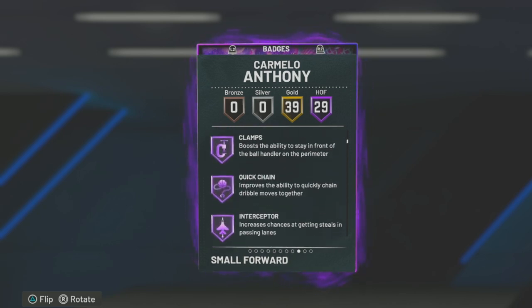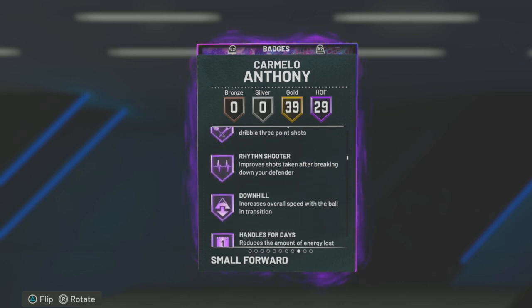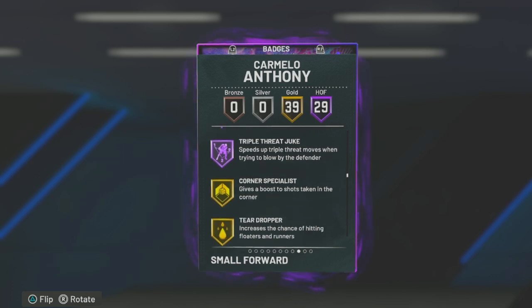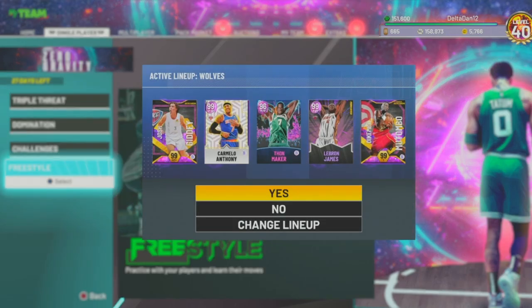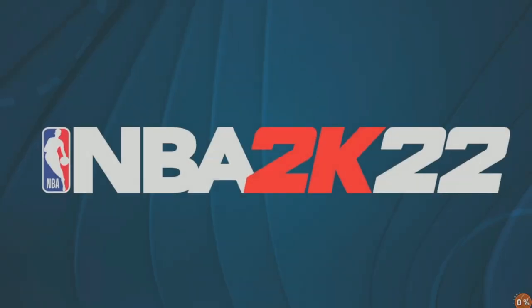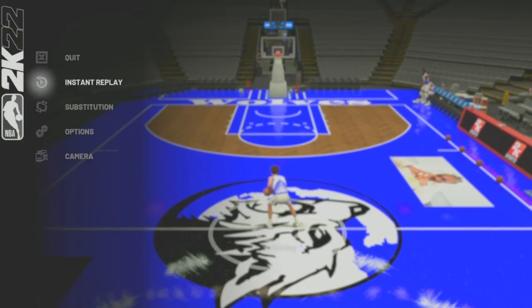29 Hall of Fame badges, 39 gold, including catch and shoot, clamps, interceptor, intimidator, limitless, spot up. He's also Chef too, which is nice. Handles for days, stop and pop, and pretty much the other basic badges. Let's go shoot around with him real quick, then we'll get a gameplay. We'll decide if he's a W, an L, or an M - M means meh. I'm pretty sure he's going to be a W. I'm usually really good with Carmelo Anthony cards, and I did need a two, so perfect timing honestly.